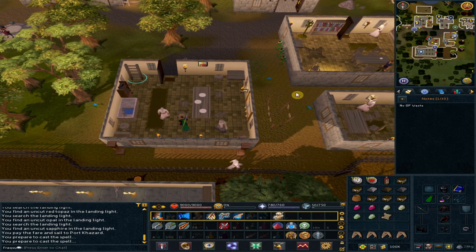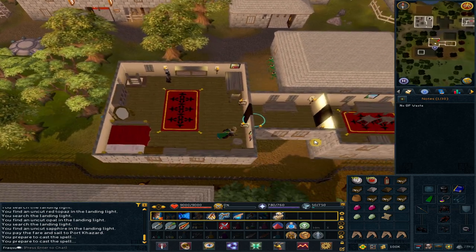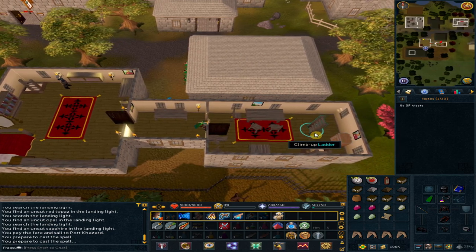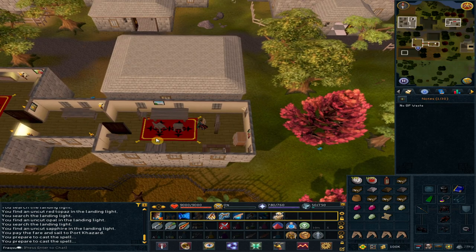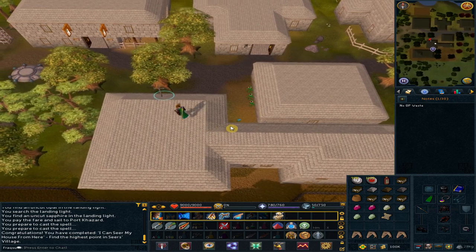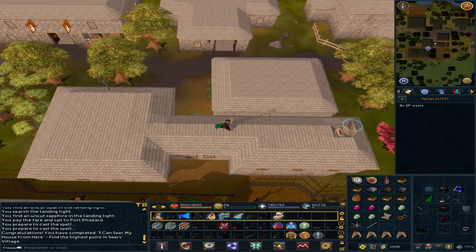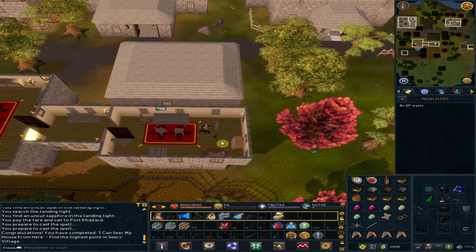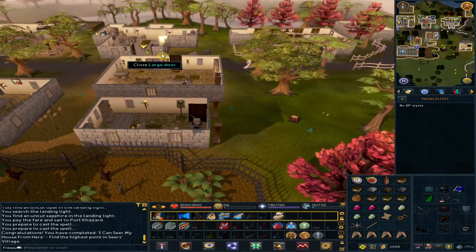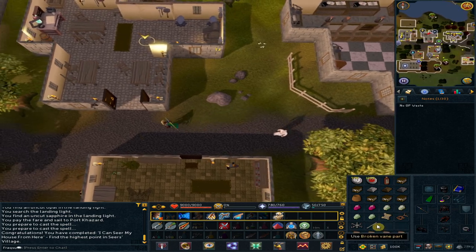Climb up the ladder. Go east through the doors and climb up the ladder. Go west and to your north — right-click the weather vane to search it. Option 1: Yes. Right-click and search again; you should get some broken parts. Go east and climb down the ladder. Climb down the ladder again. Go north to the smithing anvil, and from your inventory use the weather vane parts one by one on the anvil.